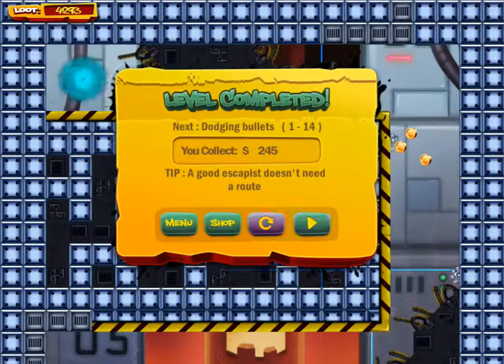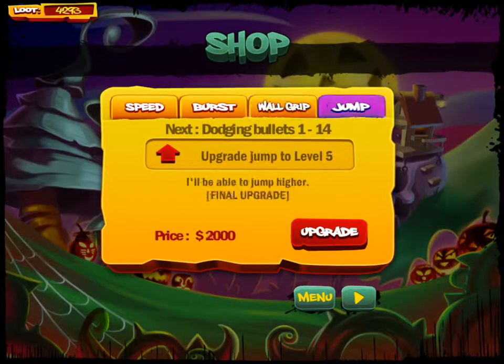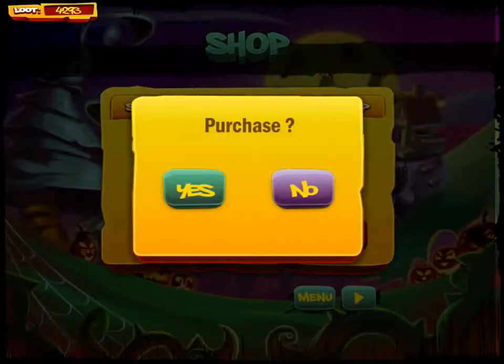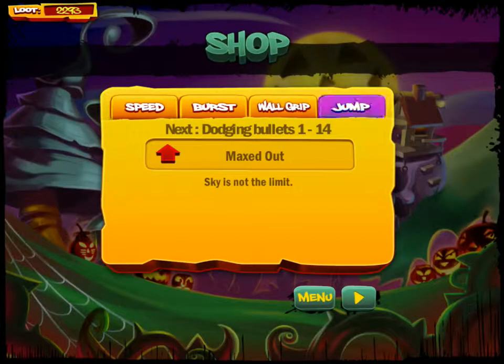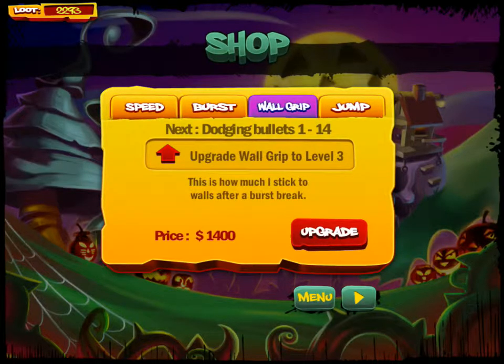I have 4,000 coins, so just for the heck of it let's run over to the shop and get that last upgrade to the jump. I have 2,200 left, looks like I can get my wall grip up a little bit.